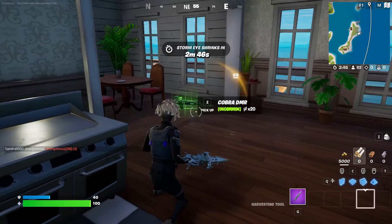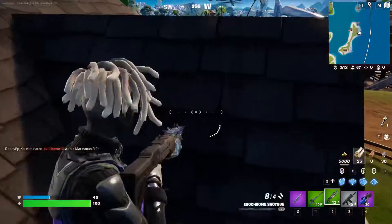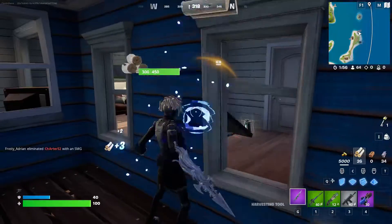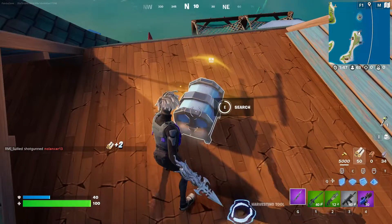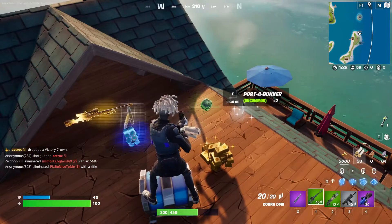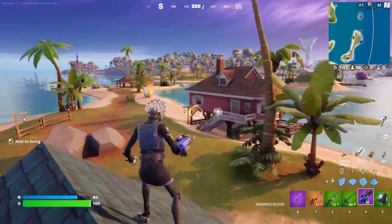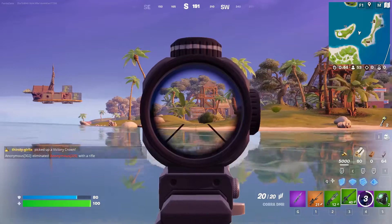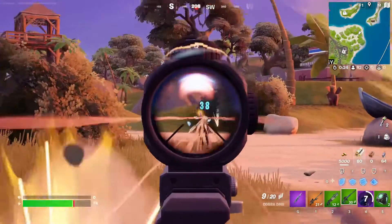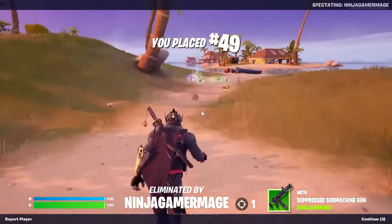But wait, the video's not over — I didn't get to show the Cobra DMR last game, so I'll show you this game. Look here, it is pretty cool. Let me show it to you versus a player. That's like the ideal pull from a chest — a key, a grapple glove, and an Evo Chrome shotgun. We also got a mythic chest up here: a gold sniper, two chug splashes, two porta bunkers, and a key. Type in the comments which one you'd rather have from a chest. The Cobra DMR scope looks a little bit different from the regular DMR — it's pretty overpowered.